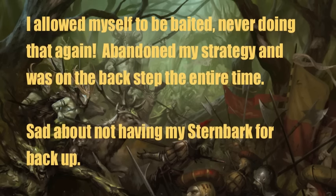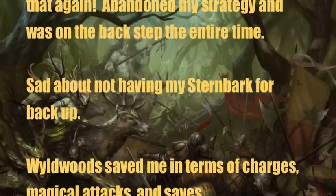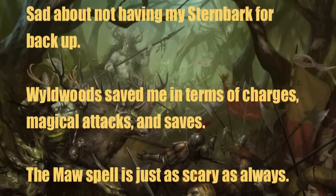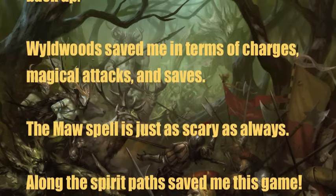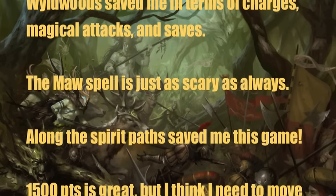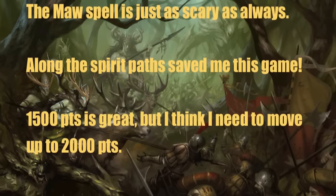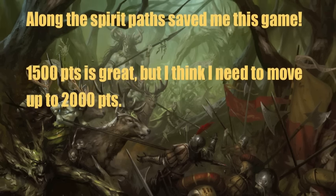The Wildwoods were enough to whittle down Burps of Blood's army so that when I finally did engage them I could take them out. The Maggoth spell from the Butcher is just as scary as always — the idea of causing up to D3 mortal wounds every turn potentially indefinitely on a 4+ roll is frightening, so I'll need to deal with that. Along the Spirit Paths also saved me again — you never leave home without it, the ability to teleport troops around the battlefield is always an asset. Finally, 1,500 points felt too bare bones — I think I need to go up to 2,000 points to fit in another Treeman and beef up my units. I'll probably never play at 1,500 again.